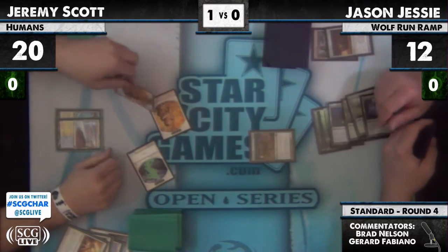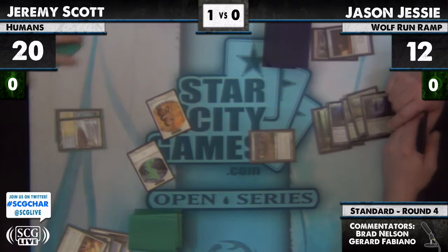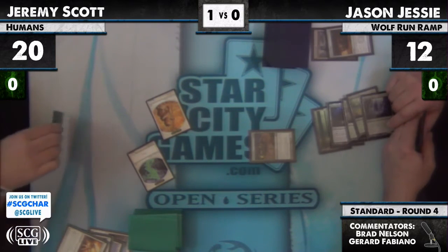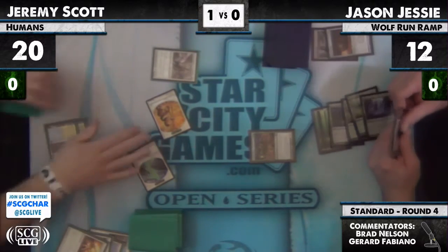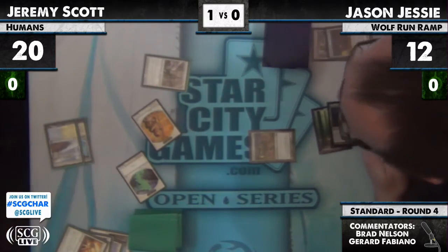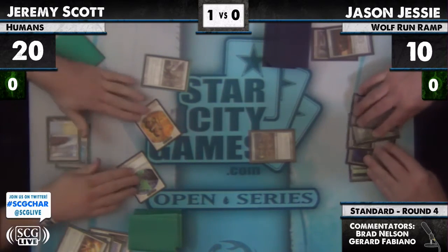It's interesting that he's attacking — just to do one damage. I mean of course attack with your spare token, but I don't know why you sacrifice a token for one damage. What is his plan? There's a Thalia — that helped. I don't like that attack. Jesse's at way too high a life total. He really is playing a token at him.